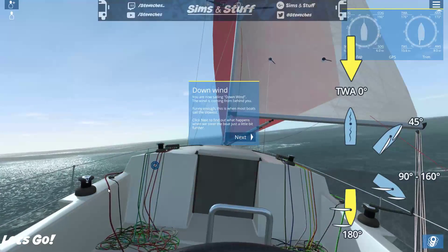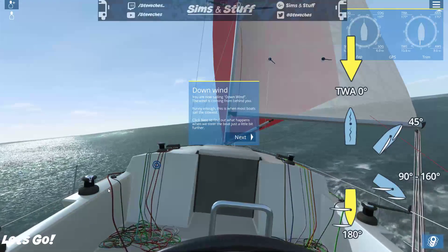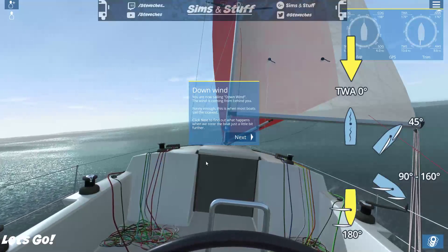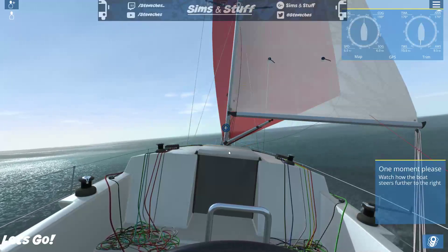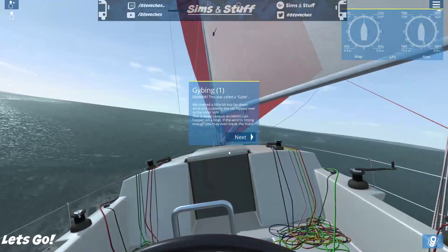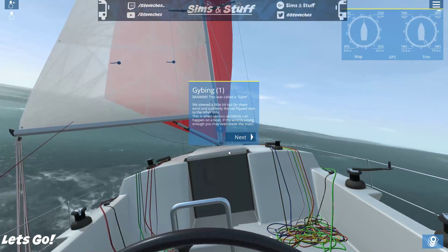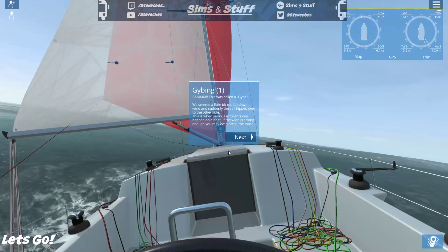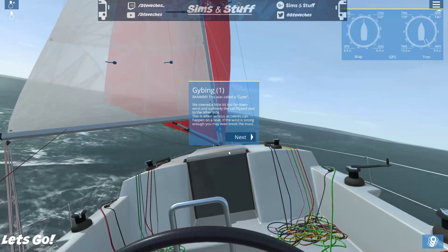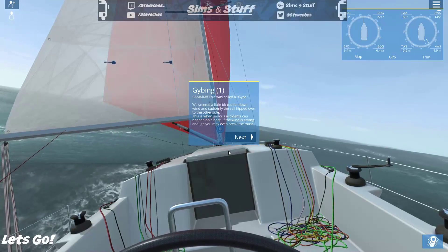'You're now sailing downwind — the wind is coming from behind you. Funnily enough, this is where most boats sail the slowest.' I wouldn't have thought that! 'What happens when we steer just a little bit further?' — Bam! The wind caused a jibe. We steered a little too far downwind and suddenly the sail flipped over to the other side. This is when serious accidents can happen — if the wind is strong enough you may even break the mast.